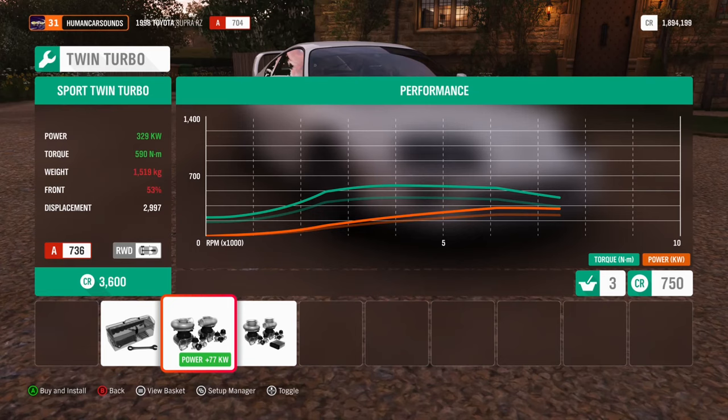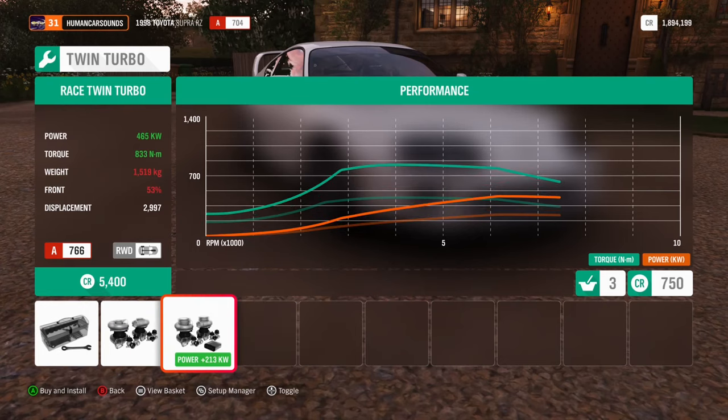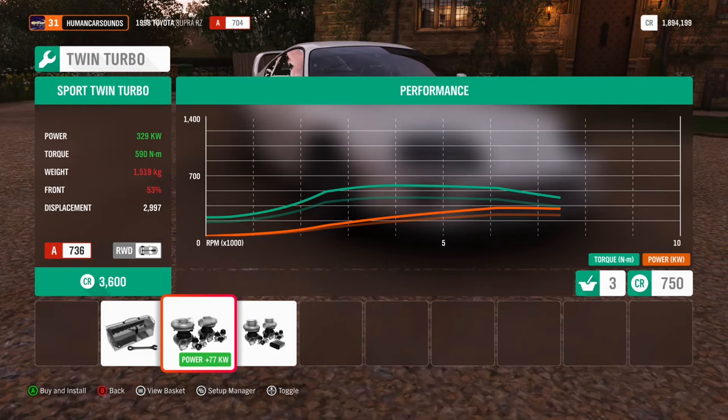Stage one - 329. I'm guessing that setup there is probably for a twin high mount setup, like twin GT28s or something. 329 - yeah, that kind of sounds like a high flow setup.